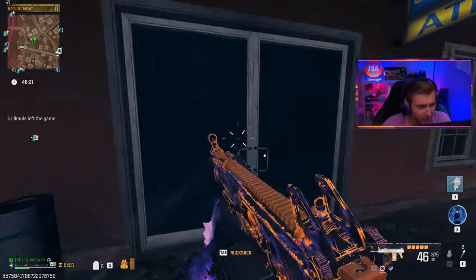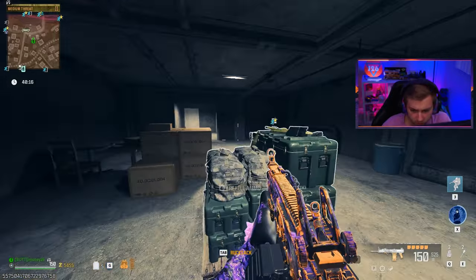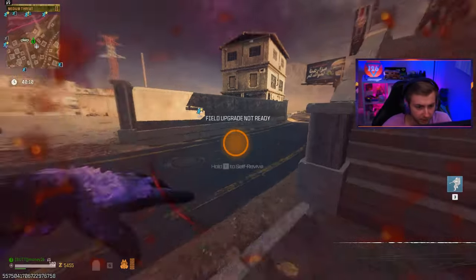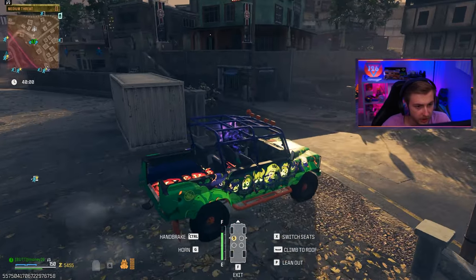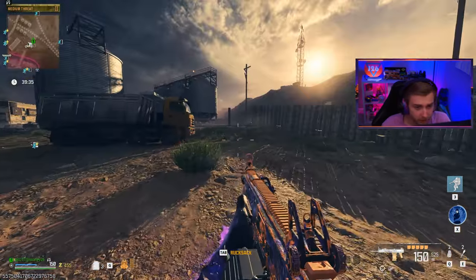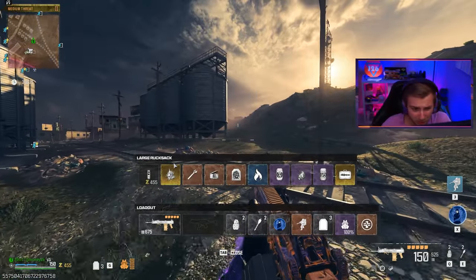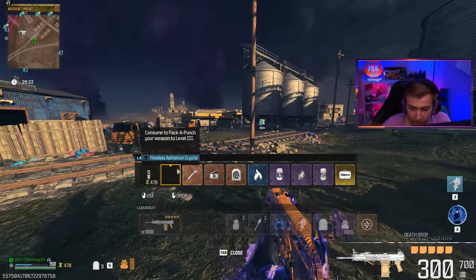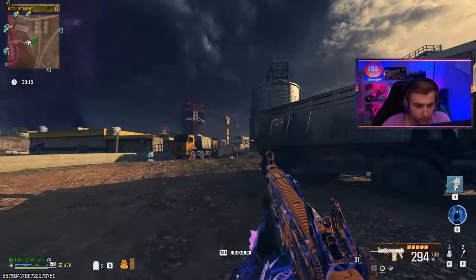Before we pack-a-punch, while I was leveling this up on stream, I noticed a little discrepancy in the ammo. I have the 150-round mag on right now and we have 525 bullets in reserve. After pack-a-punching, we get 300 rounds in the mag and 700 in reserve — so that's 1,000 total with the 150-round mag.